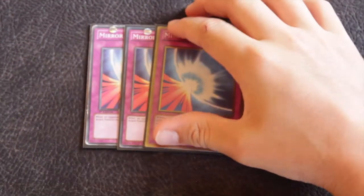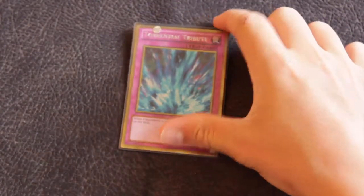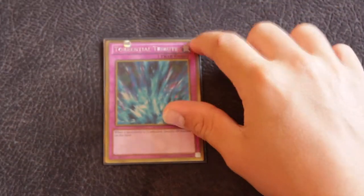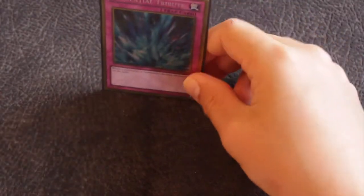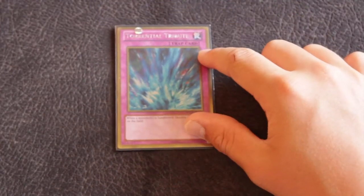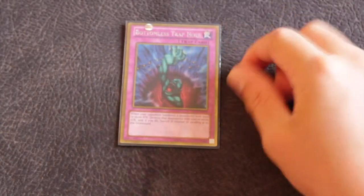Then three Mirror Force, because the deck is quite slow and susceptible to a lot of OTKs since it doesn't have much support. One Solemn Tribute — it's really strong in the current meta, and it's especially good here because it destroys your own cards, helping you first turn get out something like a Scrap Dragon or one of your Emperors. And one Bottomless Trap Hole, because this card is just stupidly good.